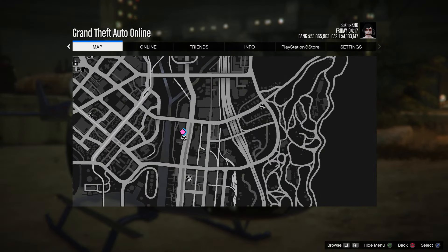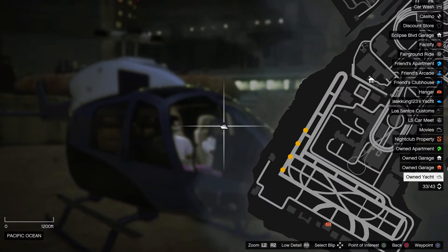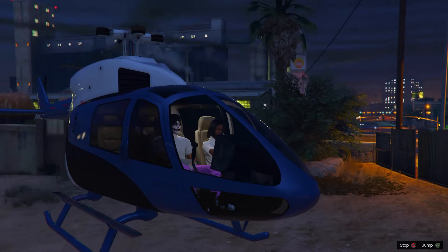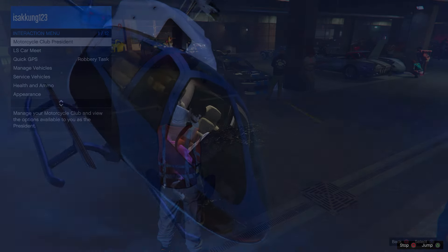Open the map and set a waypoint to your yacht. Press X and you will begin flying over to your yacht automatically. Now I'm going to swap over to the friend's perspective to show what your friend needs to do.